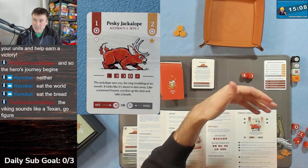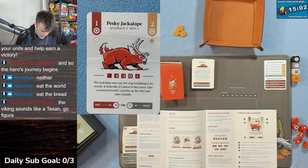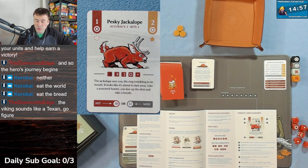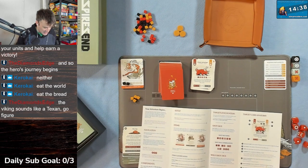Under here are all the dice available to make a bullseye. 'The jackalope sees you, the ring twinkling in its mouth, it looks like it's about to dart away - like a seasoned hunter you line up and shoot.' The stuff underneath the card is rewards. This is what we're taking on.